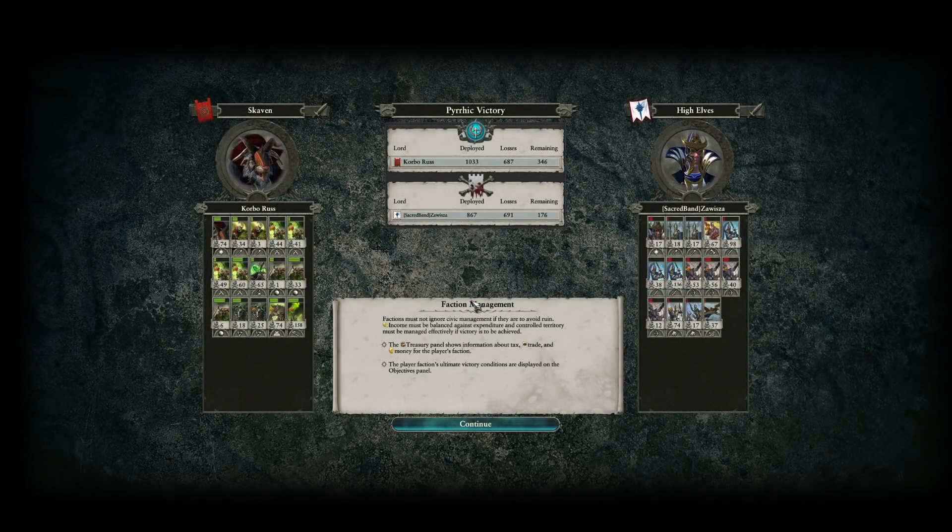Let's take a look at the post-battle screen. We can see 158 kills on the Plague Claw Catapult — damn. From the Plague Monks, a pretty astounding performance: 44, 41, 49, and 60 kills, and even 65 on the Censer Bearers. Censer Bearers aren't overly effective in a matchup against High Elves, but I think they really got the job done. If I had built this army, I probably would have taken one or two less Globadiers and maybe no Globe runners, and taken two or three units of Rat Ogres, with probably the same amount of Plague Monks — I like those Plague Monks in there.